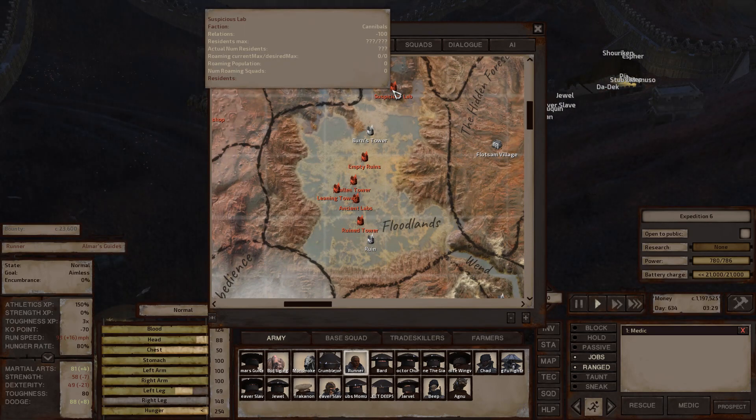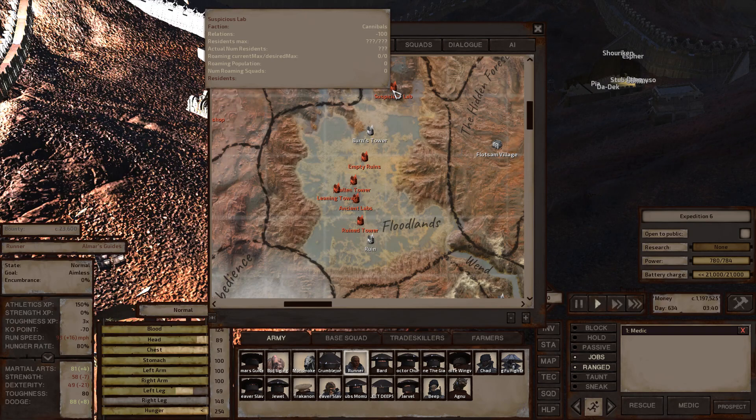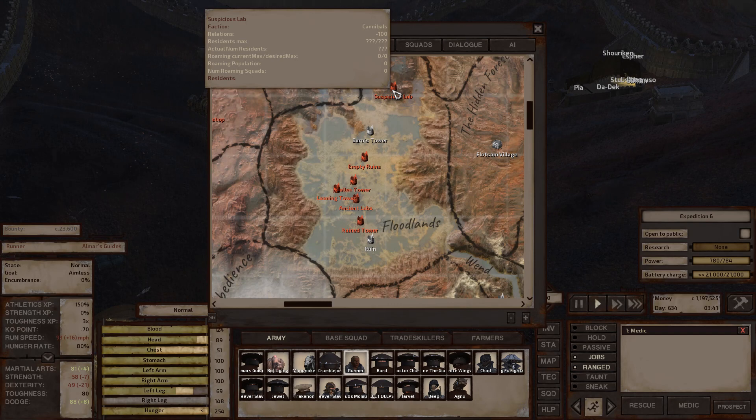Floodlands has a suspicious lab — basically cannibals hiding out in a lab. There's a chance you can find two sets of ancient science books there. On the first floor going up to the second, there's a trail of items — sometimes food, sometimes regular books, sometimes an ancient science book — essentially a trail of breadcrumbs leading you to the second floor where you'll run into cannibals. It's like a Hansel and Gretel trick.